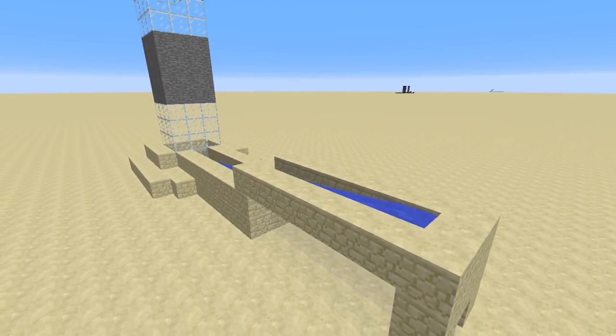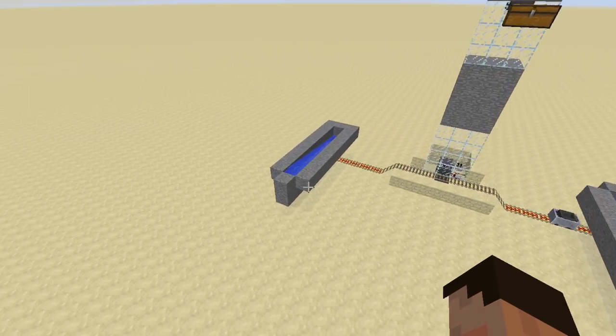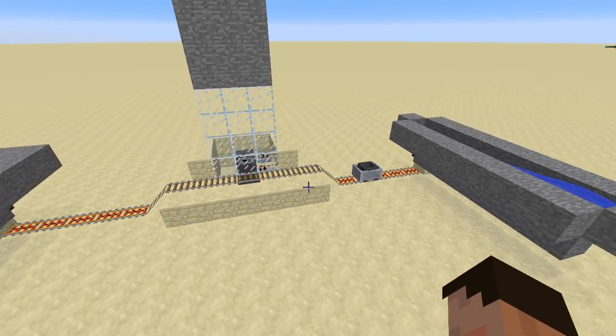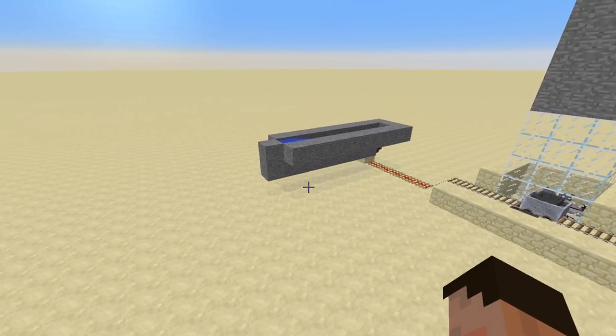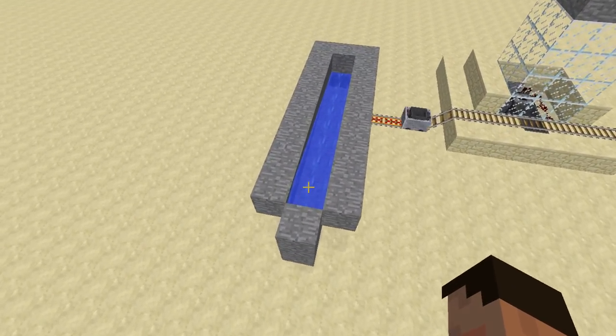Or you could also try this next thing, which is a combination of both of them. We have water streams running over a hopper, that goes into the hopper minecart, which runs across the track, which feeds the item elevator. This is a lot cheaper than doing loads and loads of hoppers. Definitely.